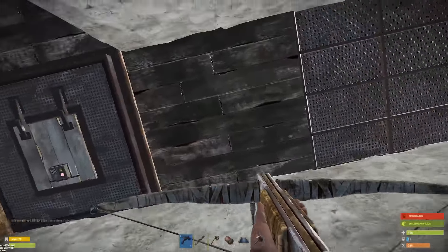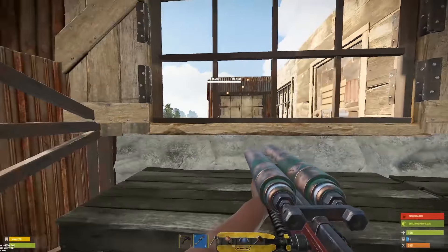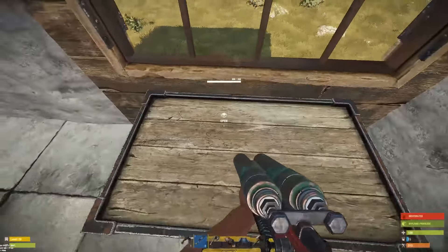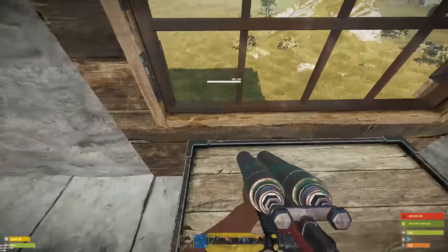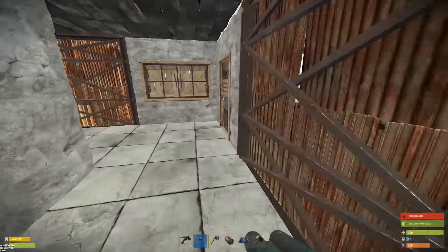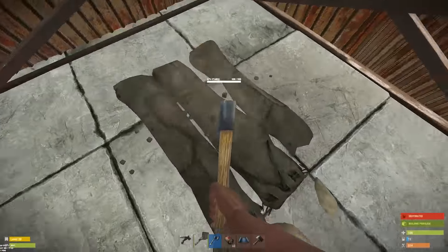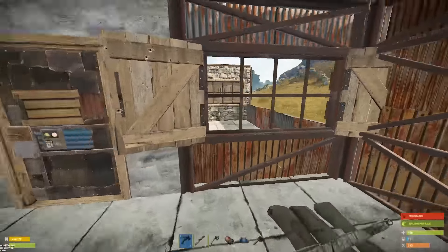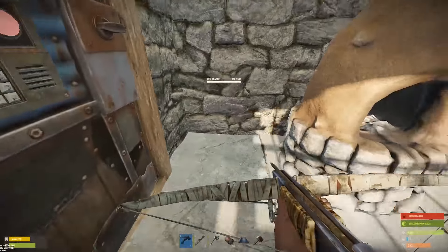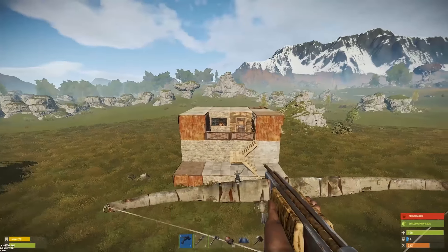Coming upstairs here, this is where you blast a fool in the face. We've got the windows right here. I have a box here so I can look down. You can put a bed here too — it's always nice having a bed in your base. Over here we've got the hidden sleeping bag, and here's just another spot you can shoot from. This is the bait right here — just load this up with some wood. Look at how tempting that is.